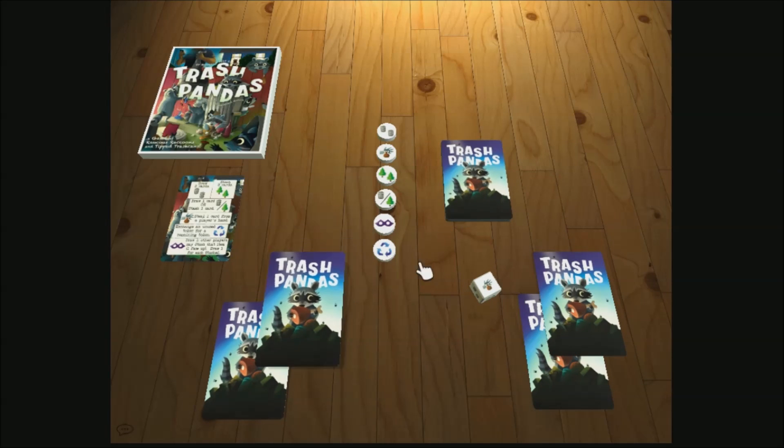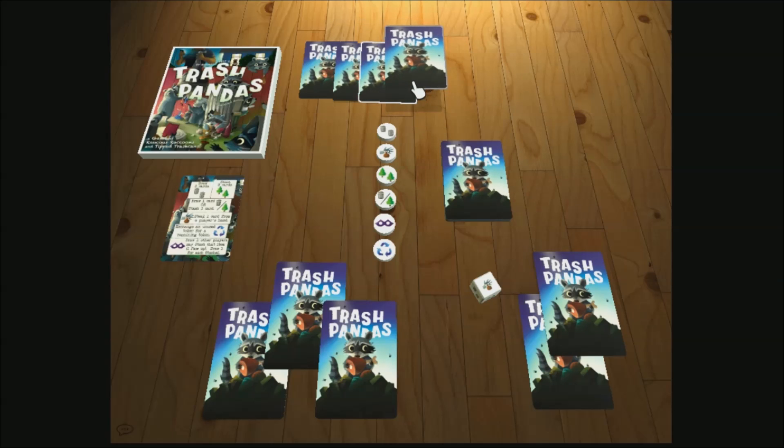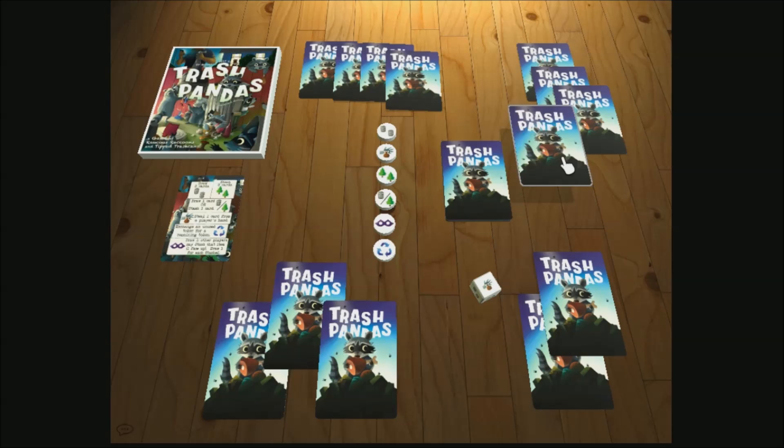Shuffle the cards to create a draw deck and deal cards to each player based on their turn order. For example, player 1 gets 2 cards, player 2 gets 3 cards, and so on.